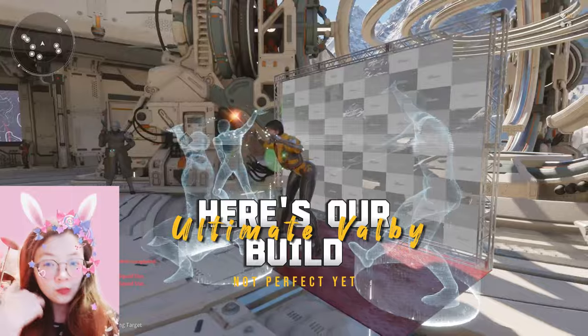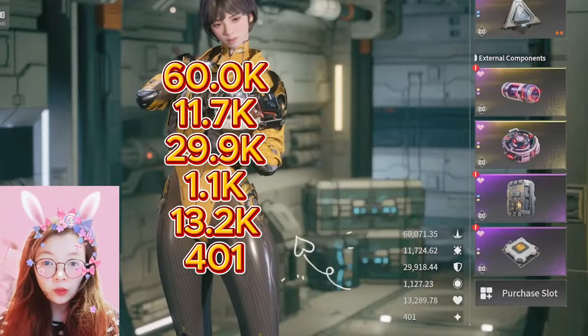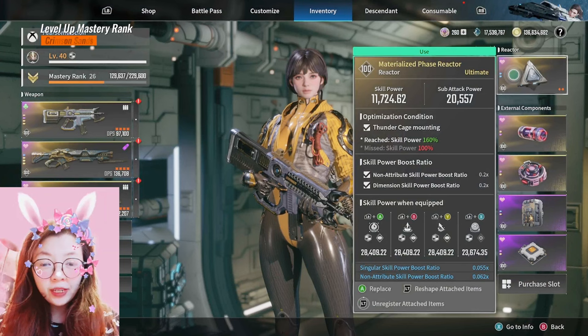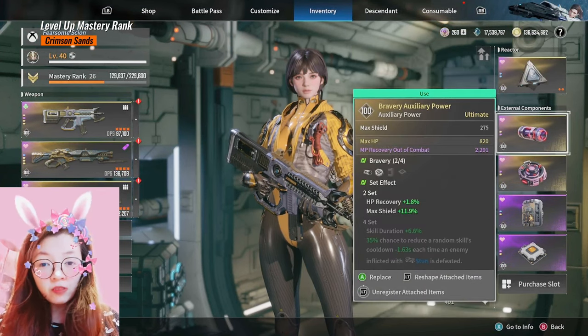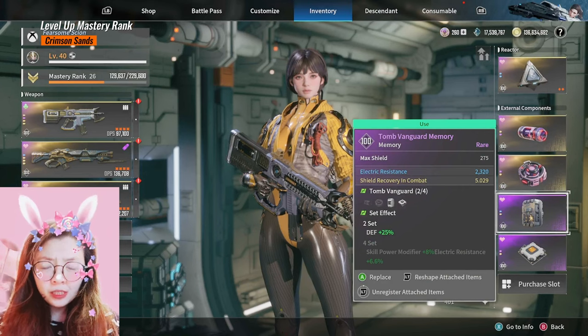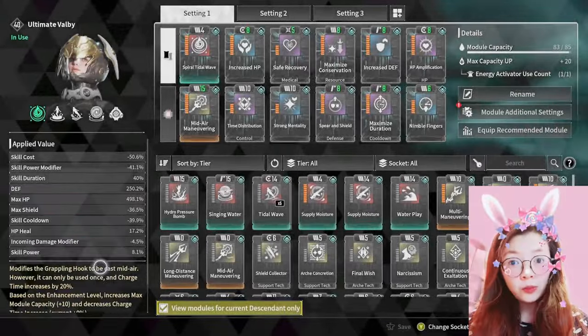I just want to share with everyone — this is not the final version of our Volby. We are still trying to find a way to improve her to be even better. Right now we are very happy that she has even more HP than our Ajax, so she is more tanky and less likely to be killed.